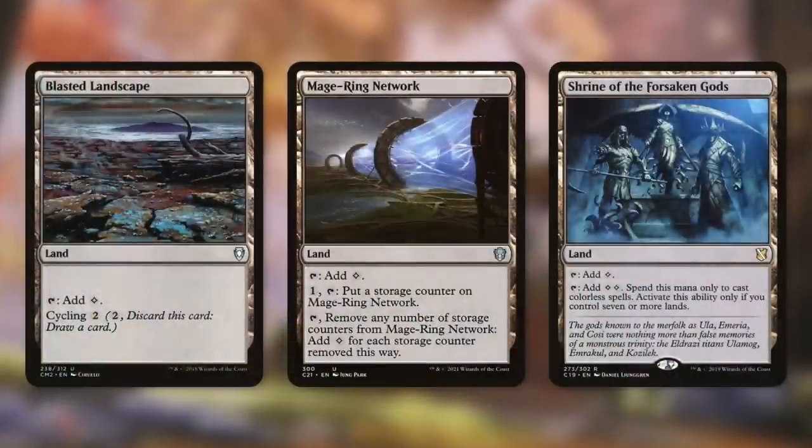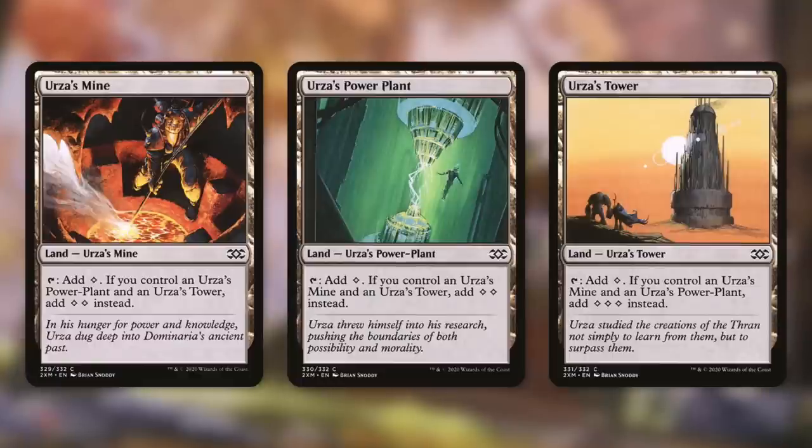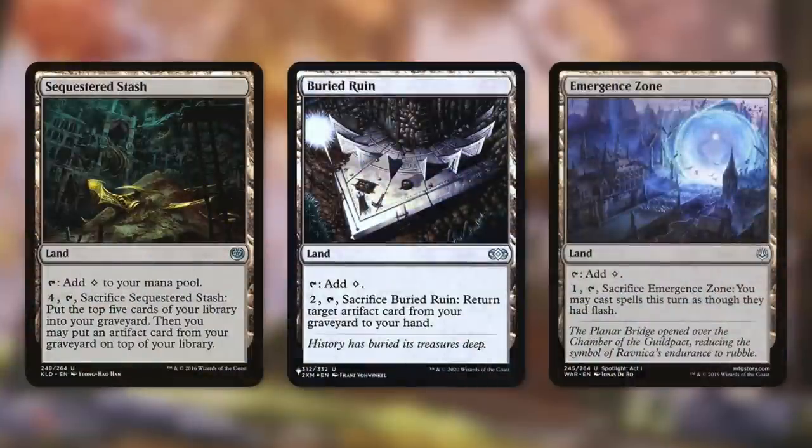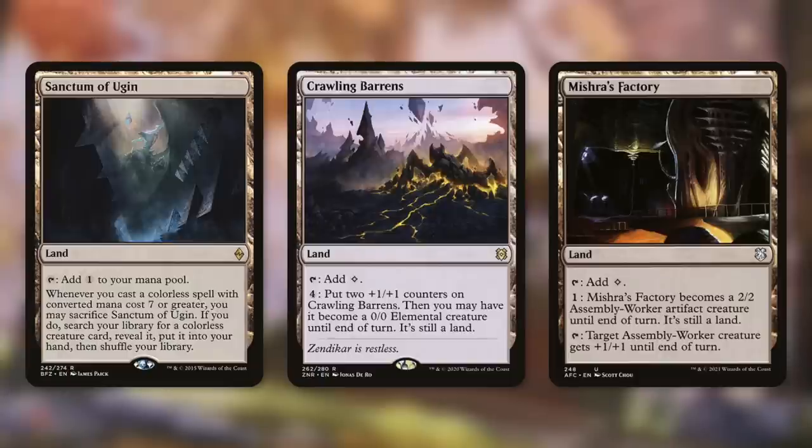Urza's Mine, Urza's Power Plant, and Urza's Tower each tap for one, but if we've got all three of them they tap for seven mana in total, which is huge. There's Sequestered Stash and Buried Ruin, which we can sacrifice to get artifacts out of our graveyard, and Emergence Zone, which can be sacrificed to let us cast spells at flash speed. Sanctum of Ugin says whenever you cast a colorless spell with converted mana cost seven or greater, you can sacrifice it to search your library for a colorless creature — a great way to go get a combo piece.